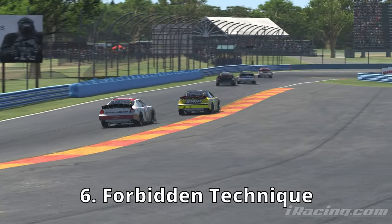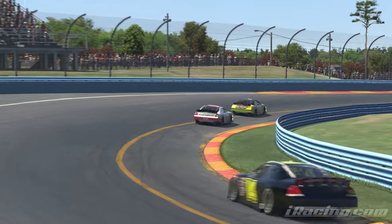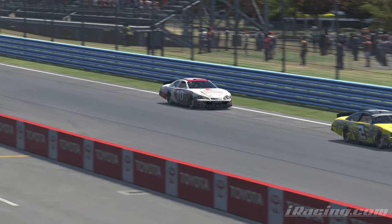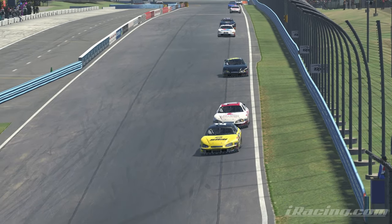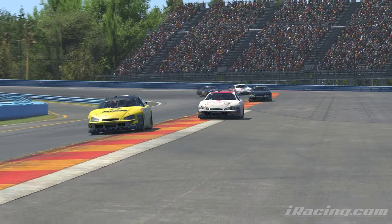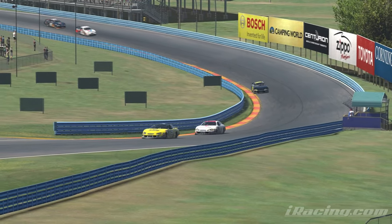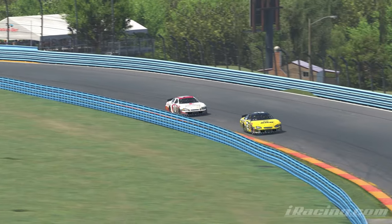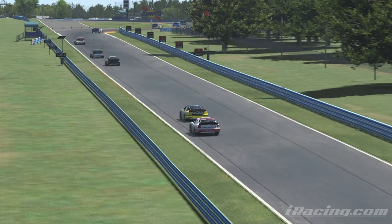Finally, I will cover the forbidden technique: time trials. I do not like time trials to get safety rating except in a couple of specific situations. The first is if you are right before a bump or promotion in safety rating — let's say you're at B class 3.99 and you really want to get to A class. In that case, instead of doing a whole race and risking it, go ahead and take the sure thing and do a time trial. Time trial has a much lower multiplier than a real race — about 33%, so for every three laps you do in time trial, it counts for one lap in a race session. It's not very efficient, but it's good for getting over the hump.